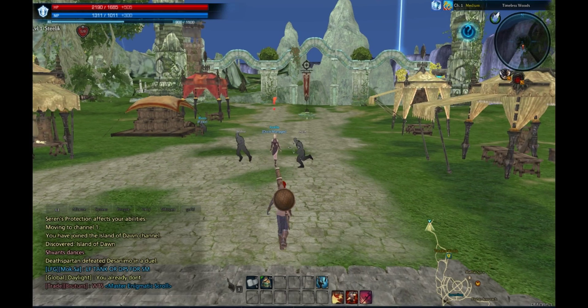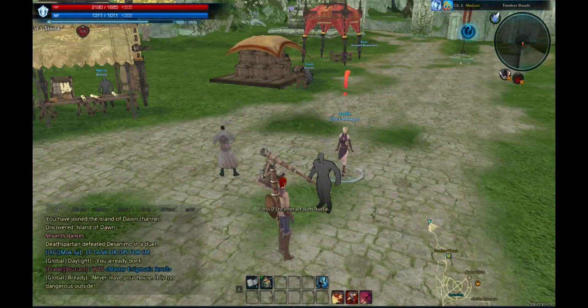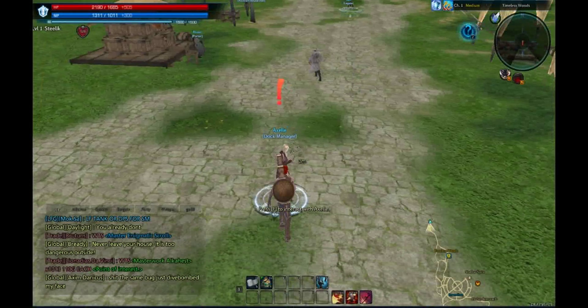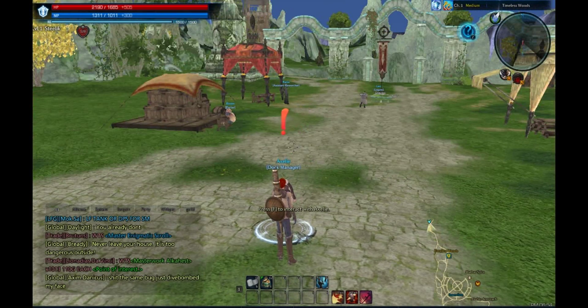And we're back. Here we are at the beginning of the game where you start out and you talk to this lady right here. Obviously, the person with the exclamation point above her head is the person you're going to want to talk to. So let's go ahead and talk to her and then I'll tell you some things about the game.